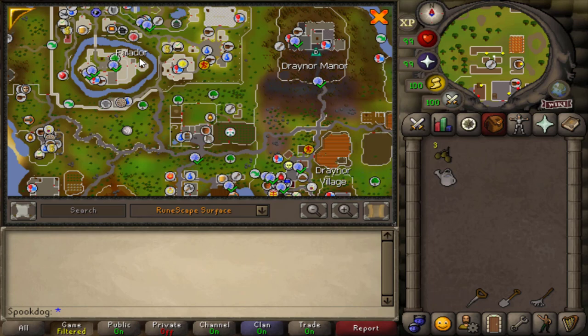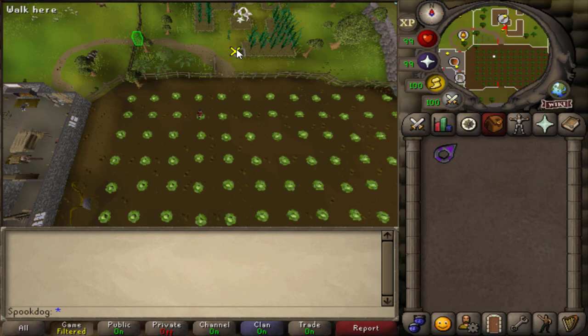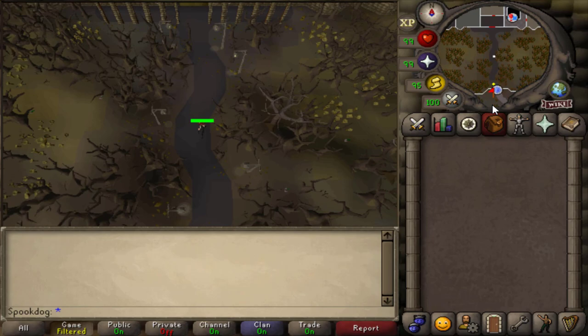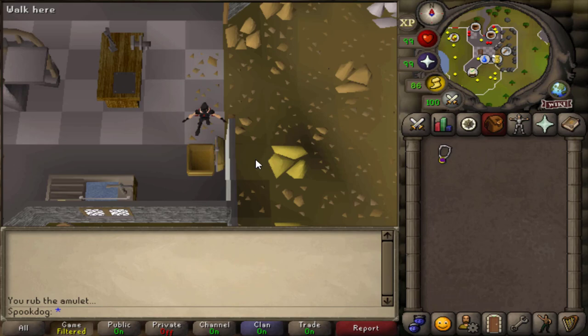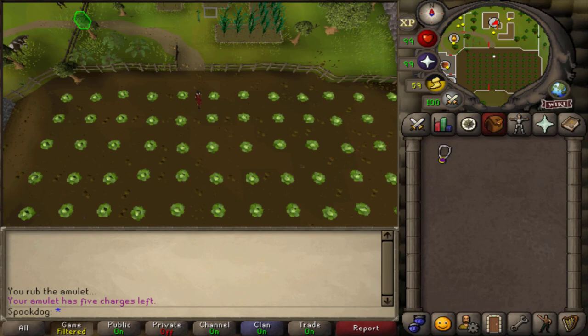One of these clusters of patches is located south of Falador. You can get here by using an Explorer's Ring 2 or higher, which teleports you directly to the cabbage field here. You can use a Draynor Manor teleport and run to the farming patches, or an Amulet of Glory teleport to Draynor Village, or a simple Falador teleport.